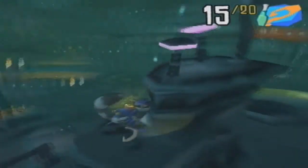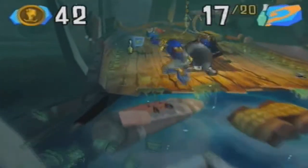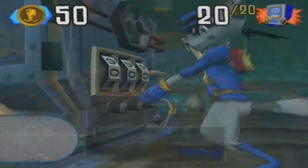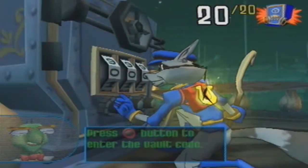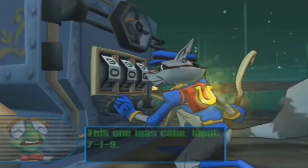And 15 out of 20 clue bottles, and we're actually soon coming to the end already because we've just got a little bit more left to do. Let's take it easy going to him so we don't get hit. And that's the last two clue bottles. So let's go up here and open the bolt. Press circle to enter the vault code — this one was cake. Input 719.